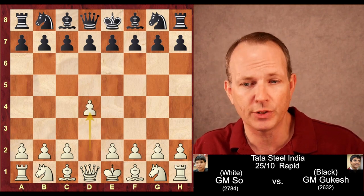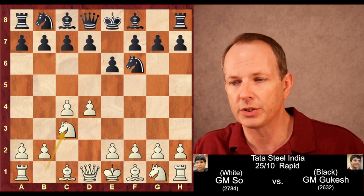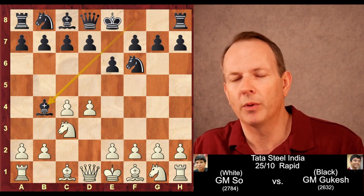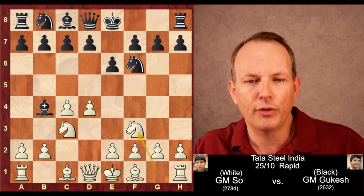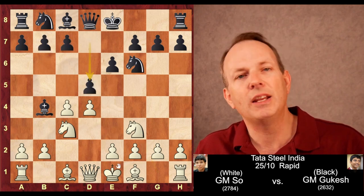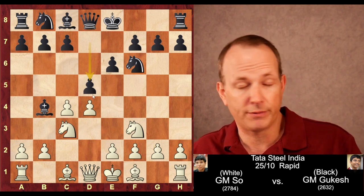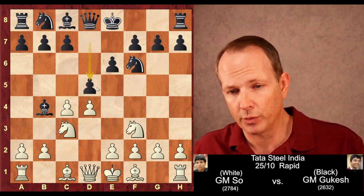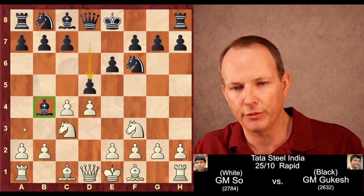Wesley So with the white pieces begins with d4. Gukesh plays knight to f6, c4, e6, knight to c3, and bishop to b4. It starts out as a Nimzo-Indian, but it does transpose. Knight to f3, and there are a few moves black can play — b6 is possible, c5 is possible — but d5 is what Gukesh plays. And this transposes into a Rogozin, which is very topical at the top levels right now. Basically, it's a queen's game declined with the bishop aggressively posted on b4.